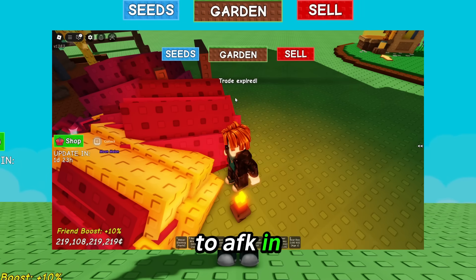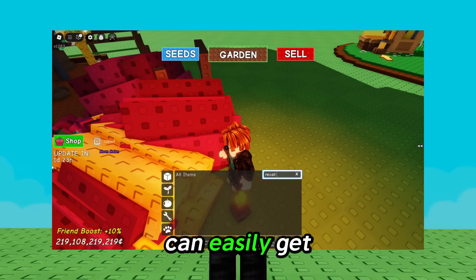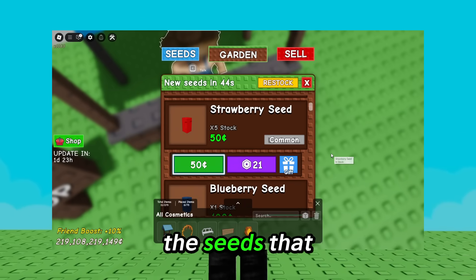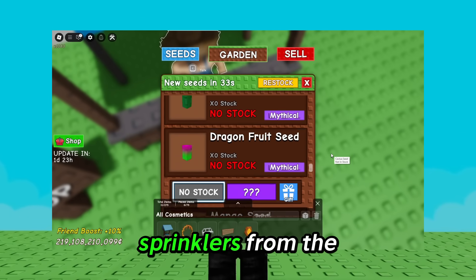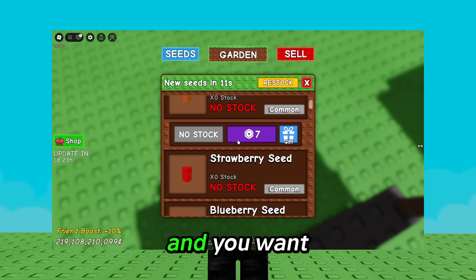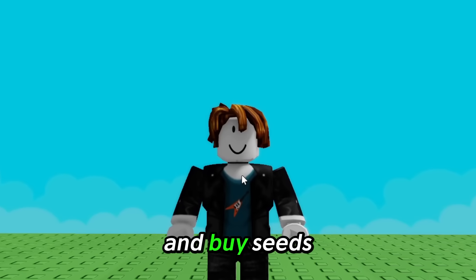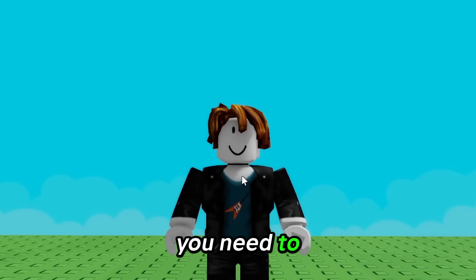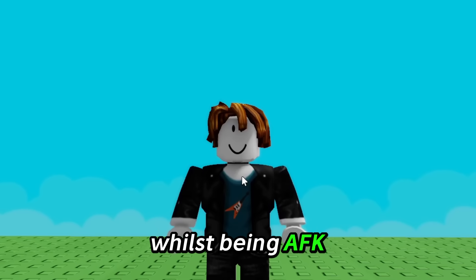This is how to AFK in Grow a Garden so that you can easily get yourself seeds from the seed shop, like the seeds that I've got, sprinklers from the gear shop, and even pet eggs. If you are busy and you want to grind seeds and buy seeds without even being at your keyboard, this is all you need to do to get seeds while being AFK or not.